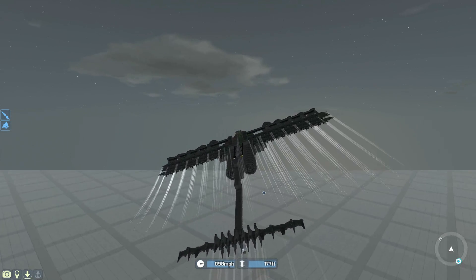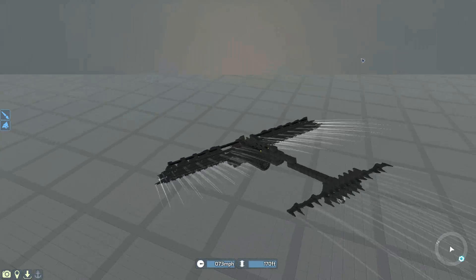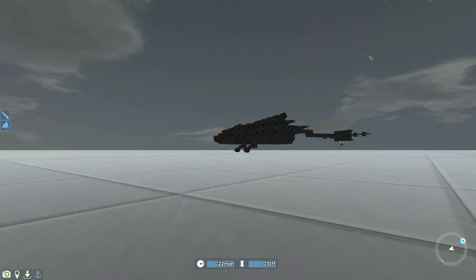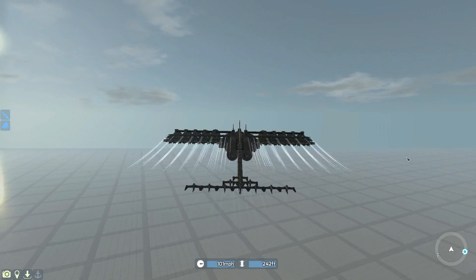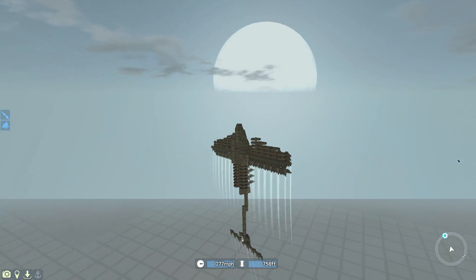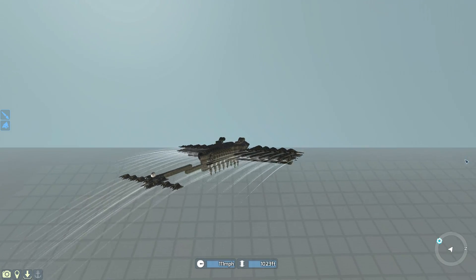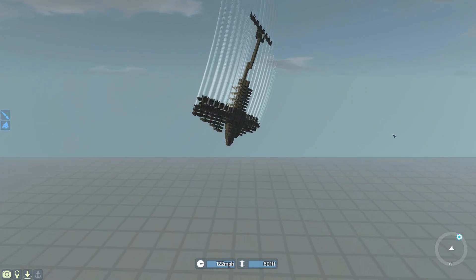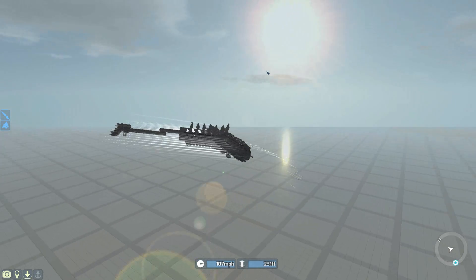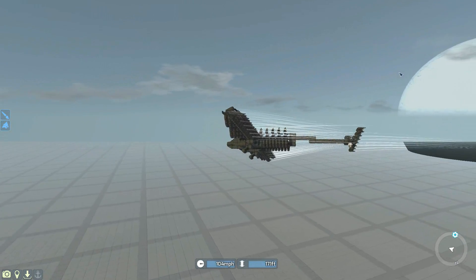Let's land this again - still love how easy this thing is to land even though I messed that up; it still lands with no damage. That can definitely pitch better now. Can it actually do a loop? It couldn't before - it's still too sluggish but it's getting there. Oh yes it can! It couldn't do that before, it actually stalled. Definitely an improvement. Of course the problem is I haven't yet added the weapons or half the weight, but at least we have proof of concept.